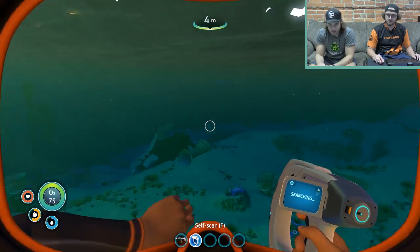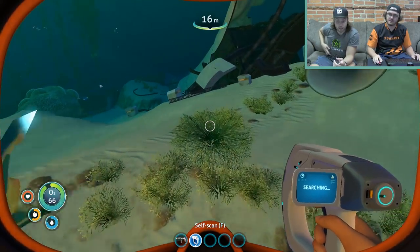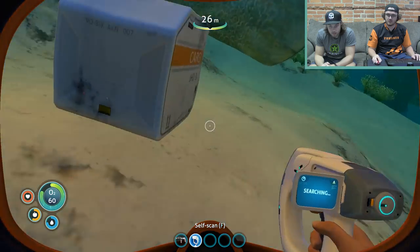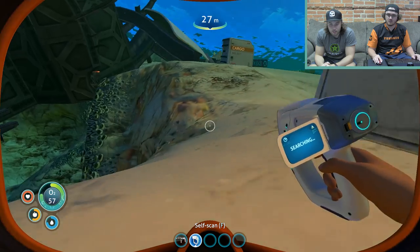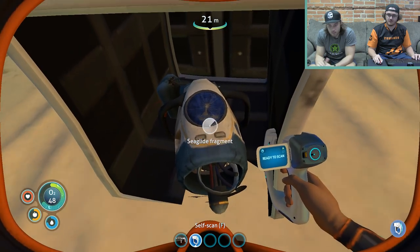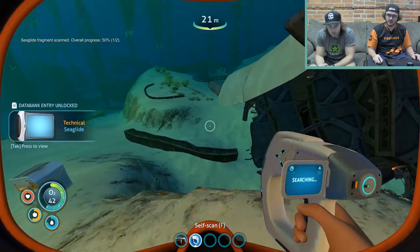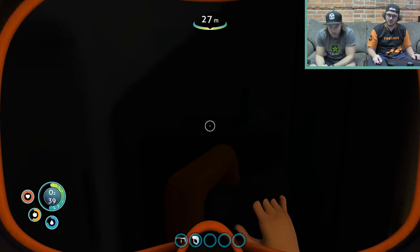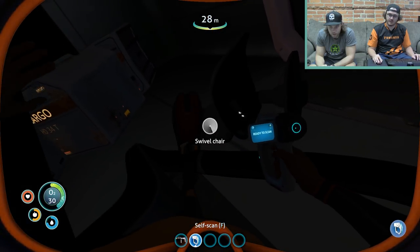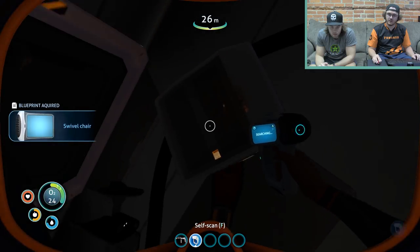Let's go explore the wreckage. Let's scan the sea glide thing, because we should try to make that — then we'll go whipping around the ocean. It's in one of those boxes, the further one up I think. There you go, scan that base. We see sea glide fragments! There's one — there's the gun in here. Somewhere is the stasis rifle. Now I know how to make a swivel chair, motherfucker.